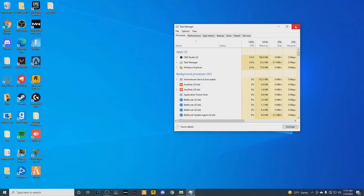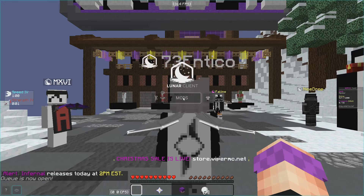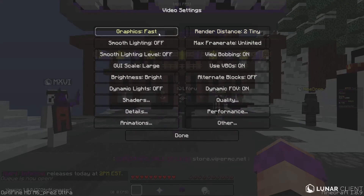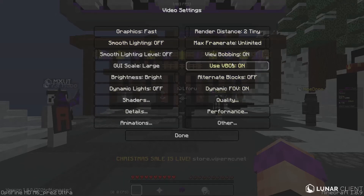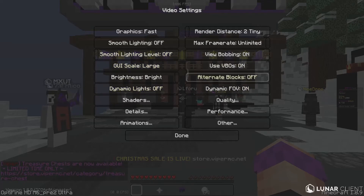Now I'm going to start up Lunar Client and hop into the Minecraft settings. Render distance — lowest. Graphics — fast. Smooth lighting — off. Frame rate — unlimited. View bobbing — doesn't matter. Use VBOs — this is a big one, please turn this on. It makes your FPS so much higher. Dynamic lights — off. Shaders — off.